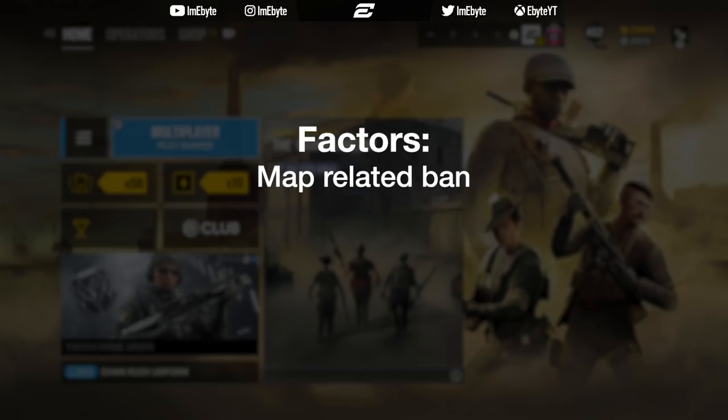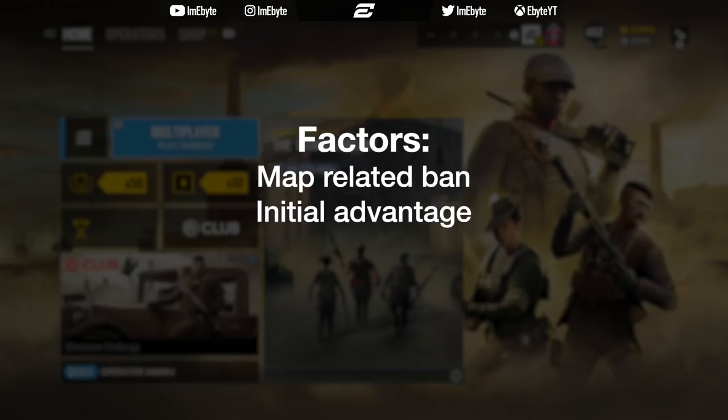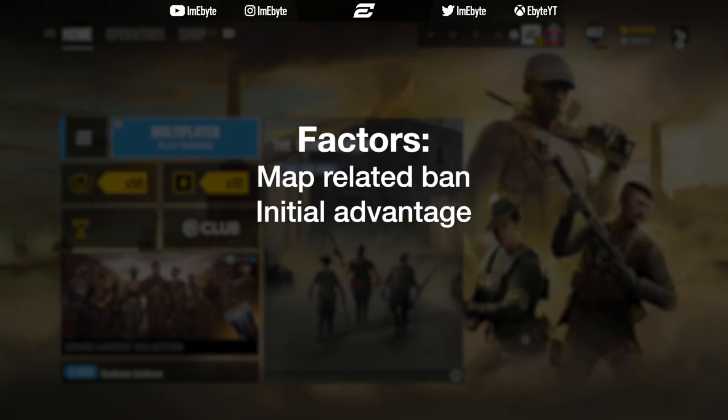The first factor is the map. Certain operators thrive on certain maps, and a good understanding and knowledge of these operators will greatly benefit your team in the ban phase. The second factor is whether you start on attack or defence. You want to ban an operator which will give you the best advantage in the first three rounds. Being 3-0 down can have a huge psychological effect on the enemy team, and many players will have given up.